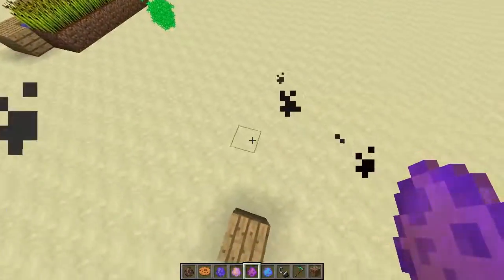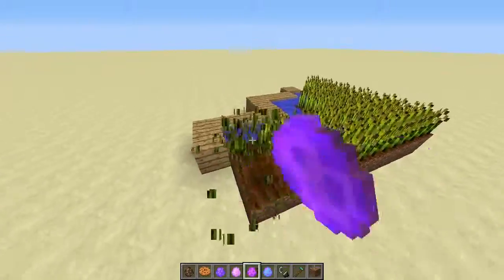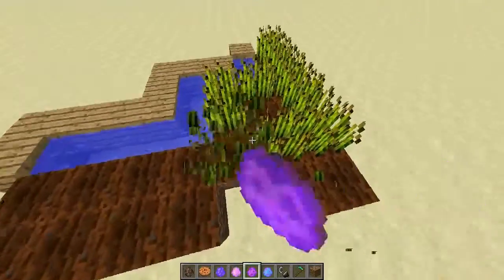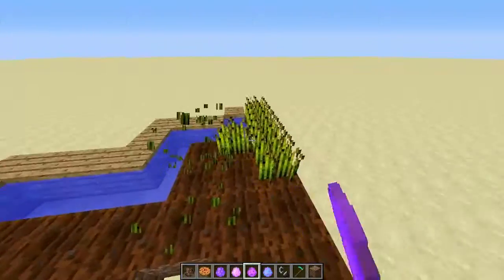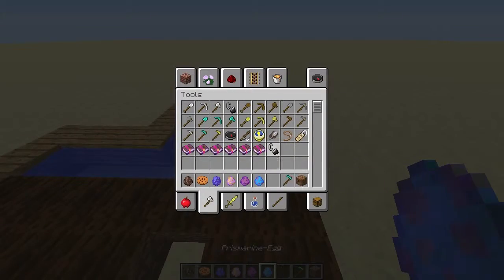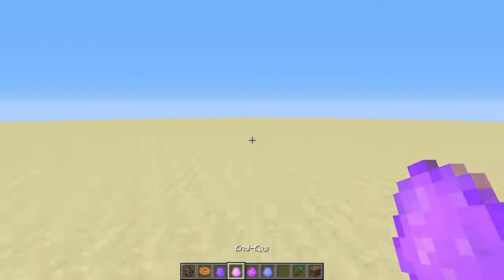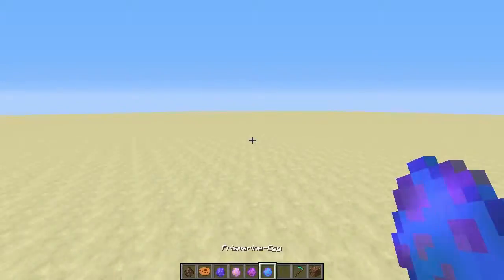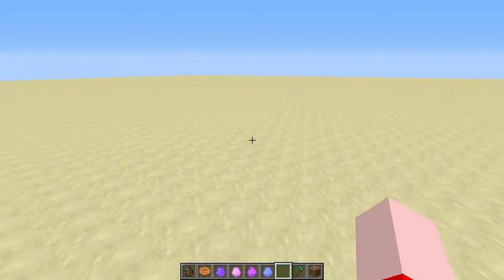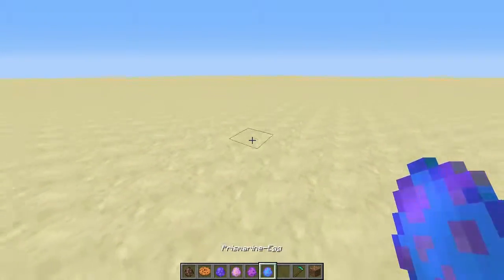We're left with one wooden plank — not too shabby. I kind of want to see the growth effect again. And last but not least, my personal favorite. Now this isn't going to be too effective in this super flat sandstone world, but basically the prismarine egg does this.